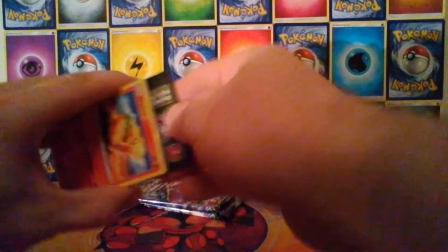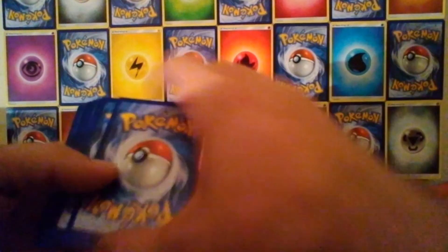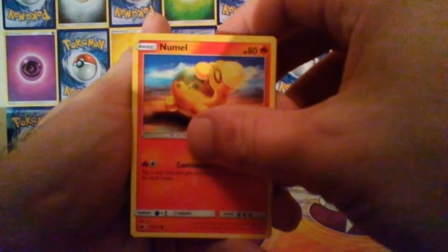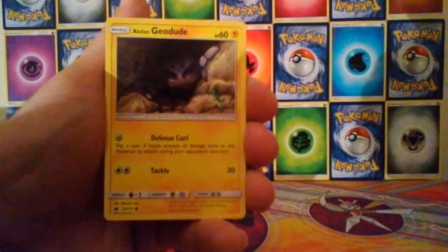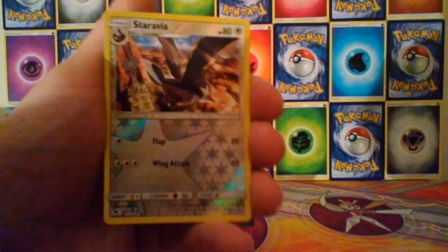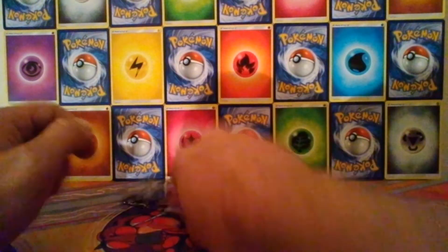Moving on to Crimson Invasion — hopefully we can get one pull, but not from this pack. We have a Nummel, a Minccino, a Misdreavus, an Alolan Geodude, a Skiddo, an Alolan Graveler, a Diggersby, a Sea of Nothingness, a Reverse Staravia, and the Rare is an Kangaskhan, a regular Rare — nothing so far.